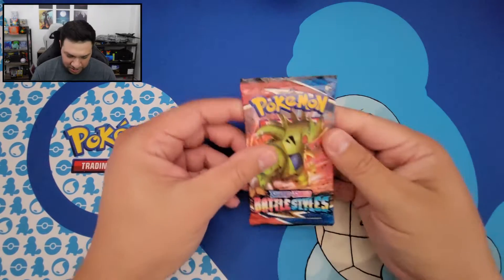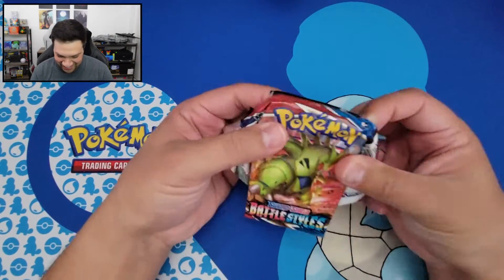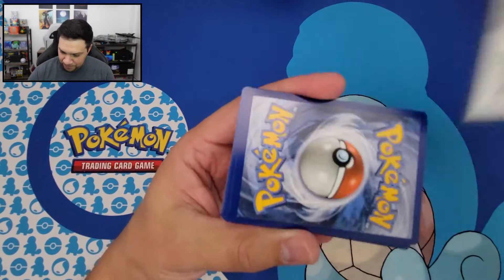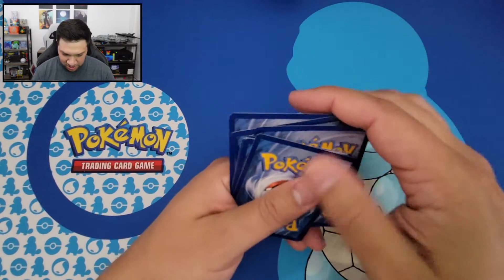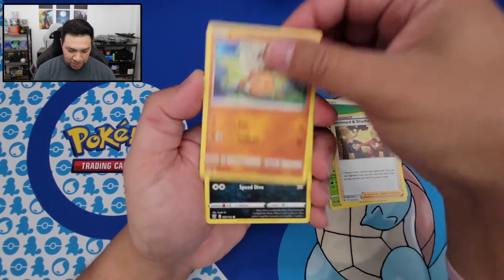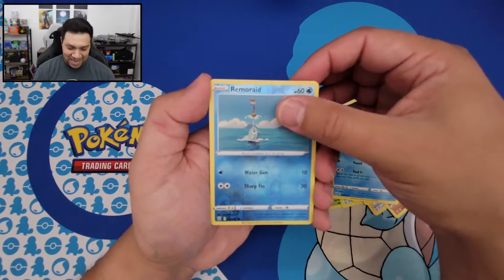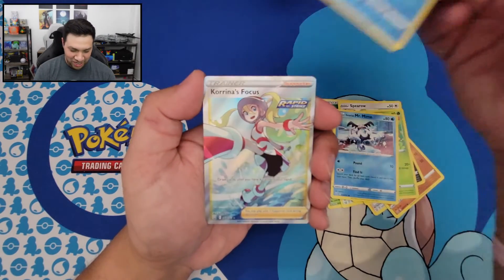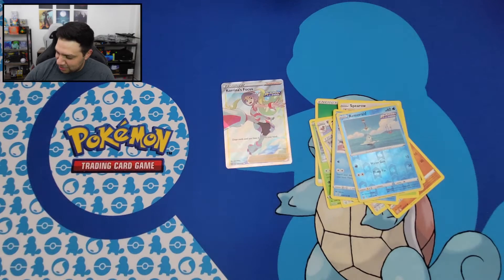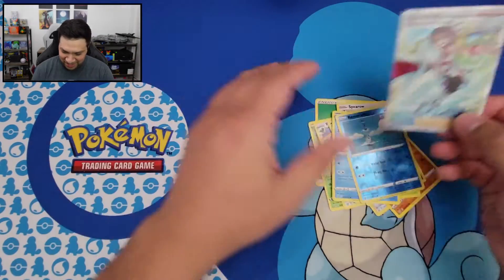Now we got the next Battle Styles one, which is that Tyranitar artwork one. Hopefully we got a sleeping Tyranitar in here. Good luck, good luck. So we got our Energy card, Carnivine, Fearow, a Trainer card, Cubone, Zubat, Spearrow, Fomantis, Galarian Mr. Mime, a Reverse Holo Remorade, and we got something nice — a Karina's Focus. I do have this card already, but still a pretty sweet-looking card. Let's go ahead and get that one sleeved up too, make sure we keep it in good shape. So we'll keep that one out.